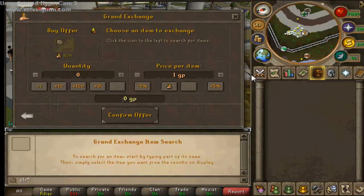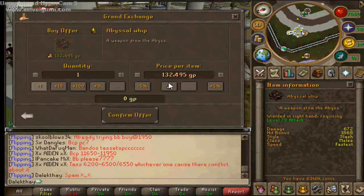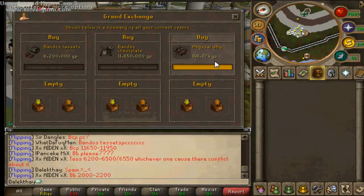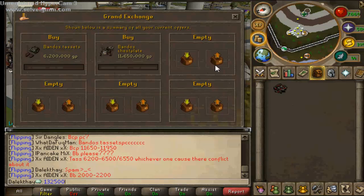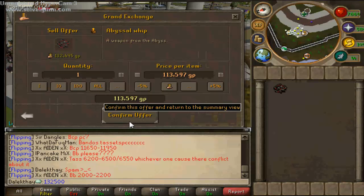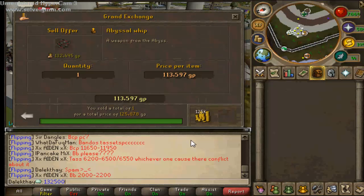I'm going to go on to the Abyssal Whip. I tried these the other day and they only had about 4K margin. I've made a decision: if it's anything less than 5K for the margin, I'm not going to bother with it, just to speed up the process and to show you which items are worth flipping.